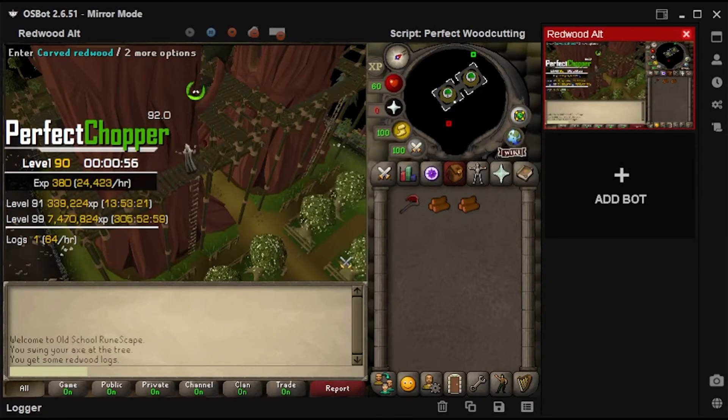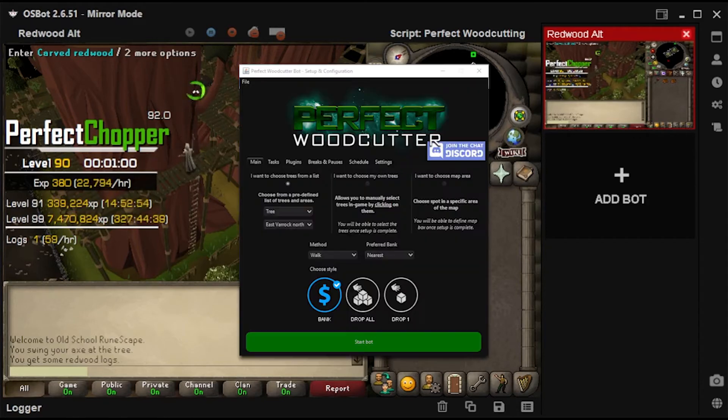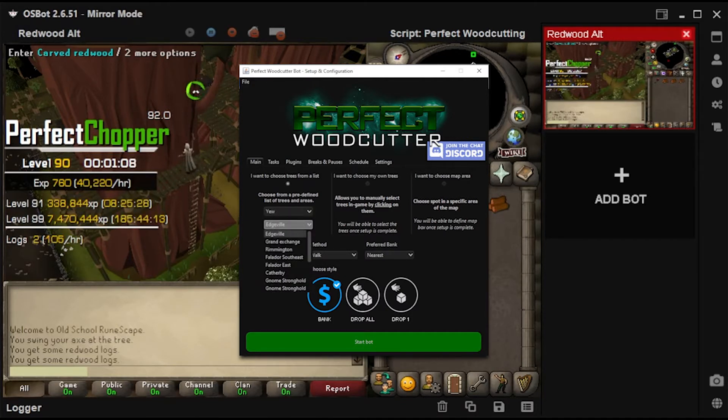ZAR Woodcutter is the most advanced, most safe, and most reliable woodcutter on OSBot. You can bot 99 woodcutting with only a couple clicks. From regular trees to redwood trees, chop any tree you like. Keep the logs and bank them or drop them for quicker XP.